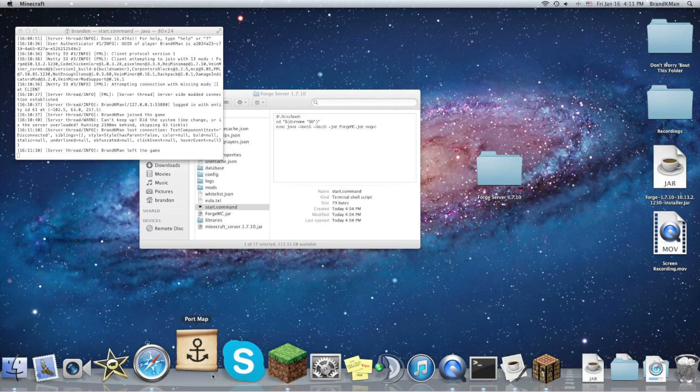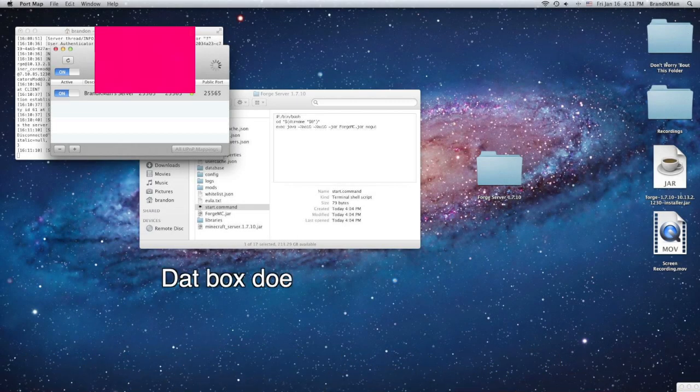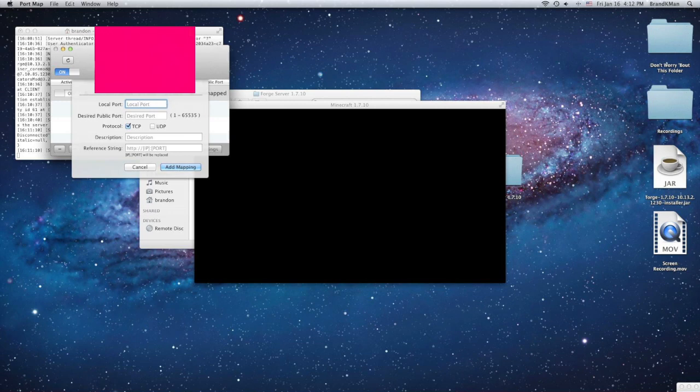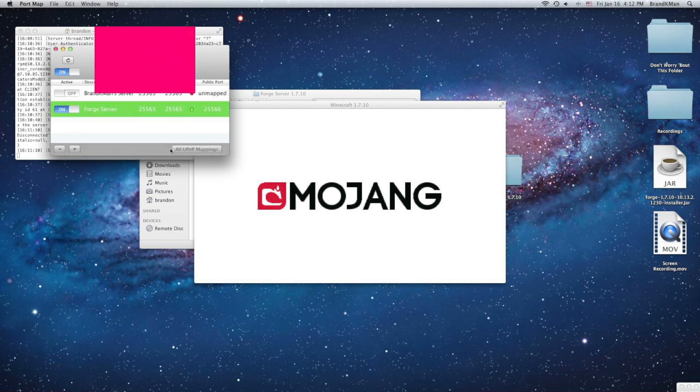When you open Port Map, it's just going to have an anchor and a little scroll. I'm going to blur out my IP numbers because I don't want people joining my server. To port forward, click the plus button — the local port is 25565. The description can be anything, like 'forge server'. Click 'Add Mapping' and wait until the light is green, which means it's ready and people can join your server.